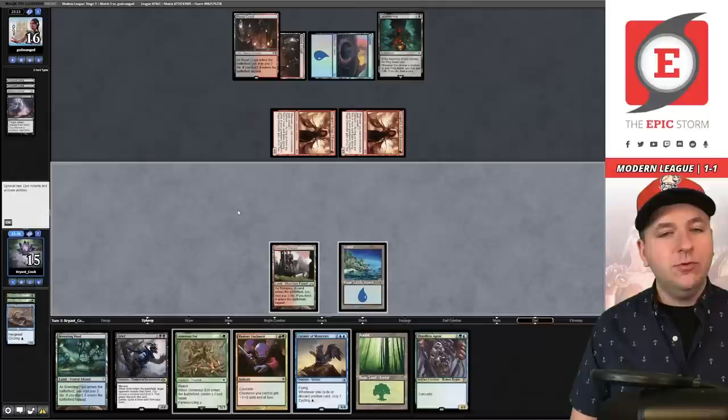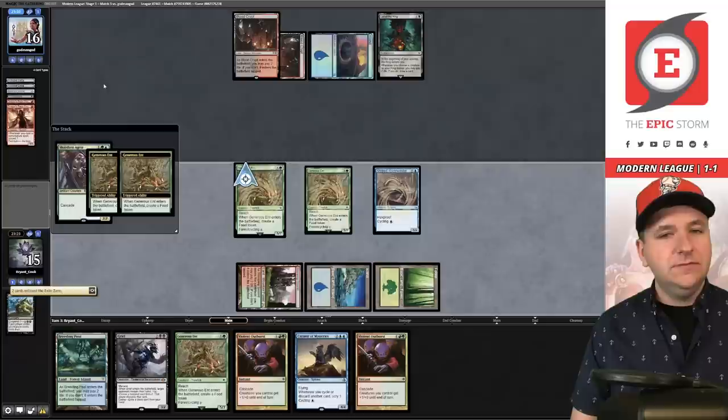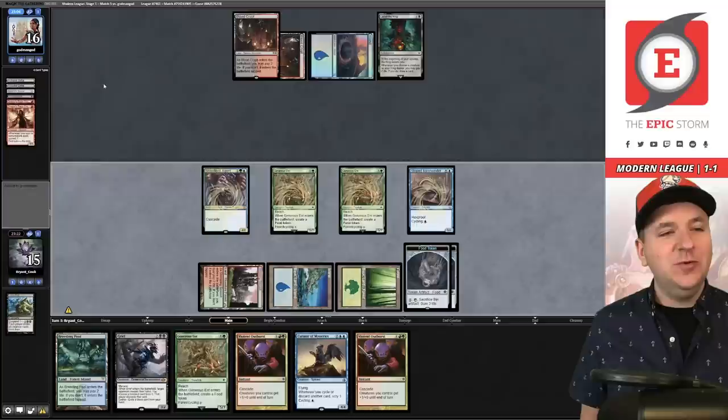We jam a Shardless Agent and see what happens — they don't have Force of Negation. We put 17 power and two food tokens into play. They have an Unholy Heat but no ring bearer for the ring trigger at the moment.